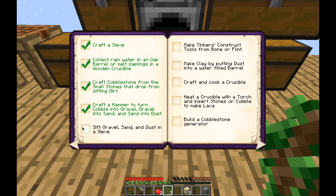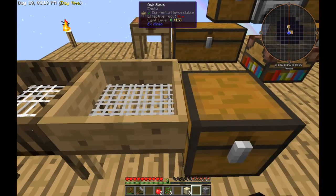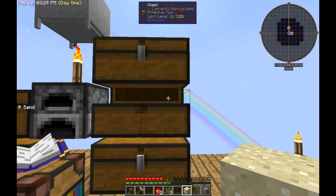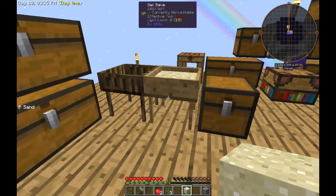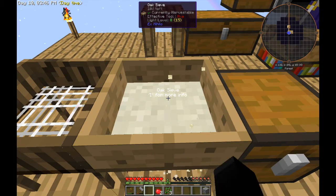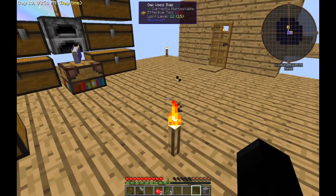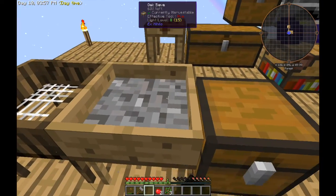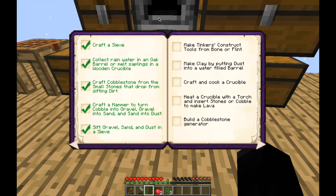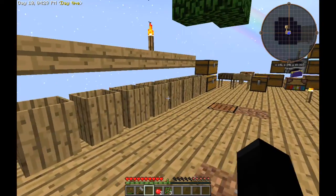Sift gravel, sand, and dust into a sieve — we can do that real quick. I got sand here and put that in there. I've been putting everything I get, like ores and stuff, into these chests. Now we need dust — break this down into gravel real quick and easily get this achievement out of the way. Make clay by putting dust into a water-filled barrel — did that. Craft and cook a crucible, heat it with a torch, insert cobblestone to make lava — done. And look what's next: build a cobblestone generator, which is what we are going to be doing now.